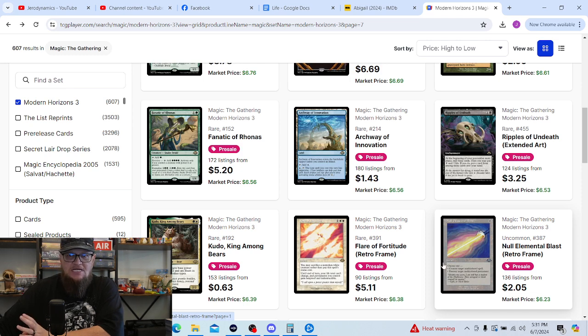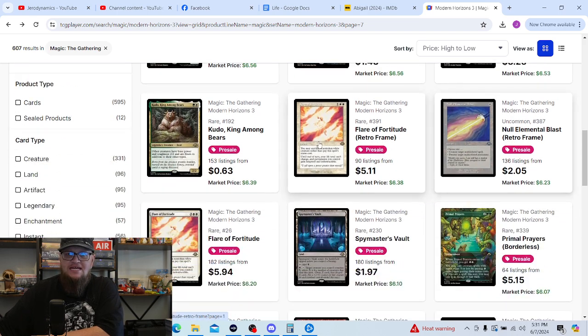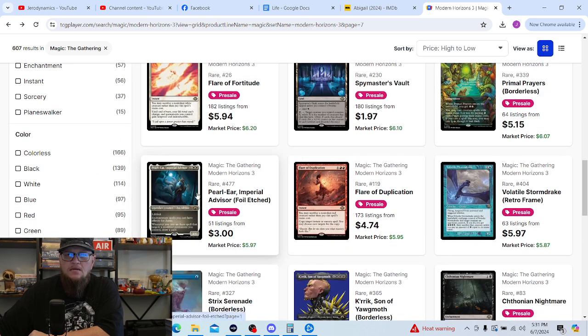Probably the first uncommon that I'd really love to pull a foil copy of: Null Elemental Blast — this retro-frame copy is definitely the one I'd be looking to get. Very nice. Spymaster's Vault — similar to the blue land we just looked at.